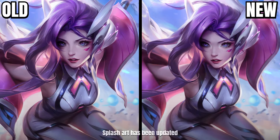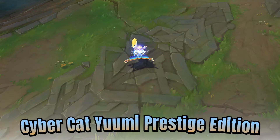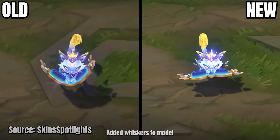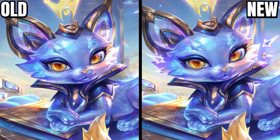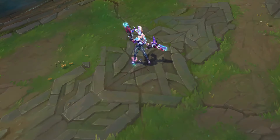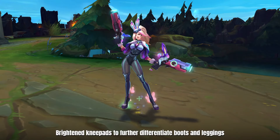The splash art has been updated. Cybercat Yumi Prestige Edition has added whiskers to the model. Admiral Battle Bunny Miss Fortune has had her knee pads brightened to further differentiate the boots and leggings.